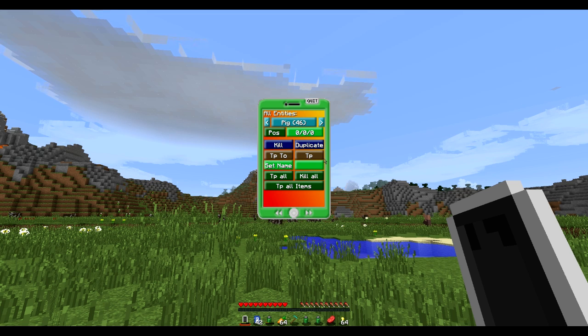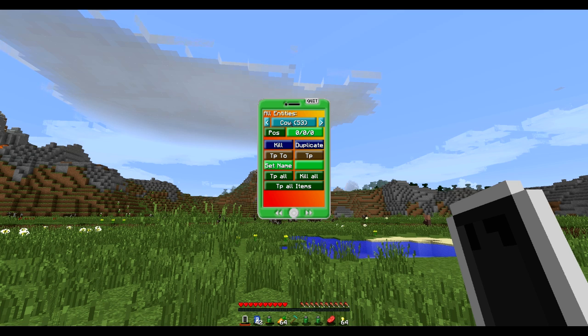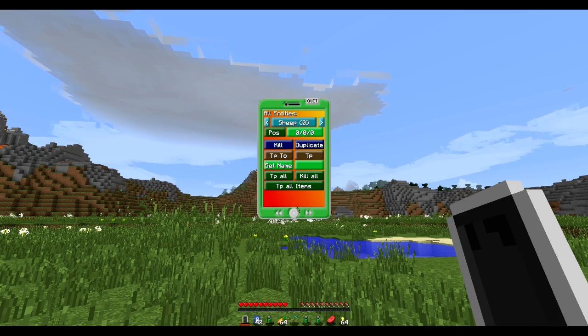We've also got the entities app — I'm not entirely sure how this one works, but there's a cow option showing 53 cows nearby. Let's try 'kill all'... oh my god, did you see that? We just killed all of the cows in the area — that was mental.